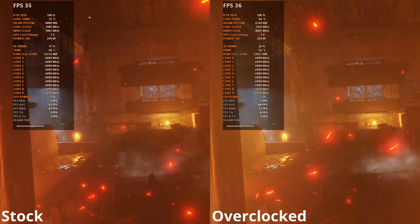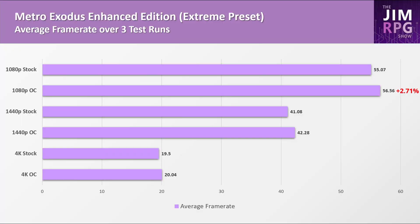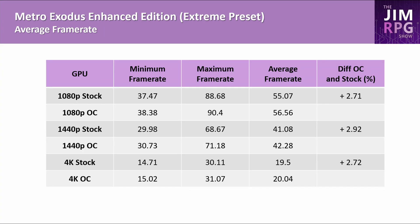In Metro Exodus there was an improvement at all resolutions, but the difference was similar across resolutions: at 1080p it was 2.7%, at 1440p 2.9%, and at 4K it was 2.7%. I do believe that at higher resolutions you should benefit more from memory overclocking and memory bandwidth. The 4K average frame rates are in their low 20s, so even a 0.5 FPS margin could move the difference by 2.5%. In terms of real-world difference, it's probably not going to be noticeable. Here are the minimum and maximum frame rates for those interested.